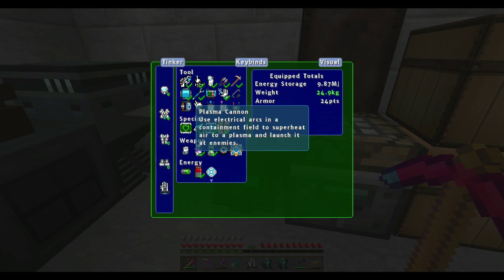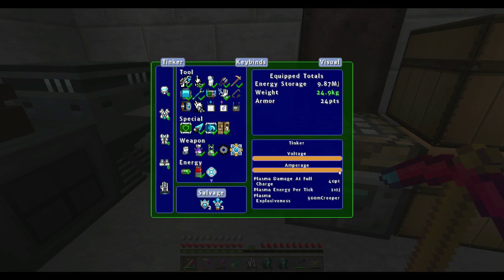Down here is what we've got — we've got the plasma cannon and I've got it cranked up to max, which doesn't quite do what I hoped. I was hoping for big holes, seeing as this whole 500M creeper — I was hoping that was a big explosion. And the railgun — that's the one I've got going.